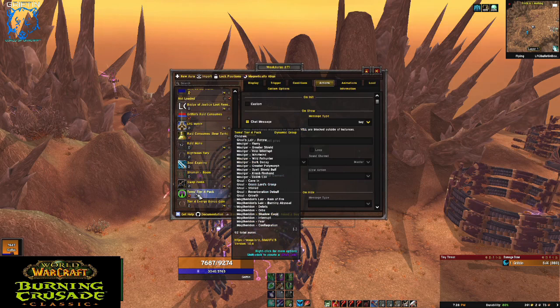I'll give you another example. Thames makes these tier packs — this is the tier four pack, I believe there's a tier five pack as well. And what this does, if you look at it, is it's got all these different effects that they want to have tracked in tier four.